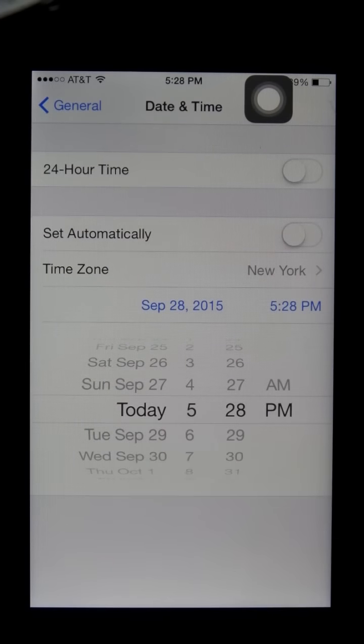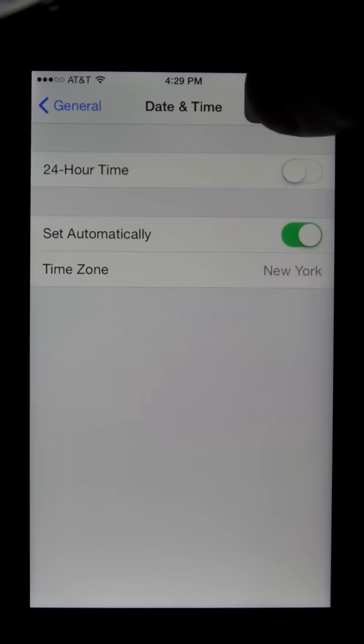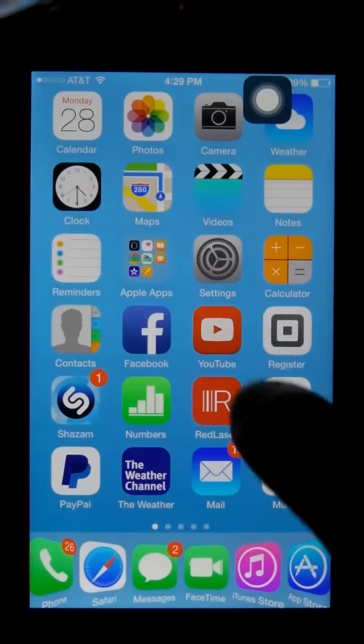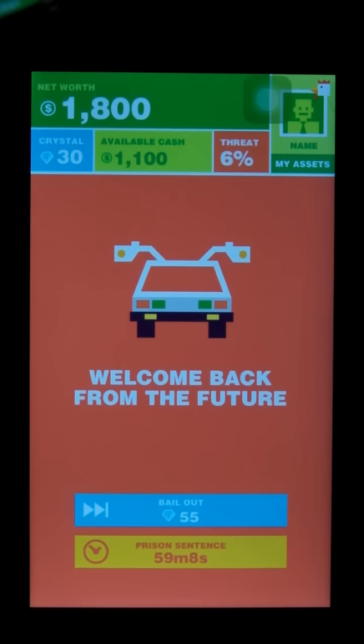So if you go back to your date and time and you hit set automatically again, and it updates the time, and you go back into the game — you get this message. And what this is, is a built-in system. When you do that little cheat and you go back and set your present time, it knows that, and it's going to give you a prison sentence.